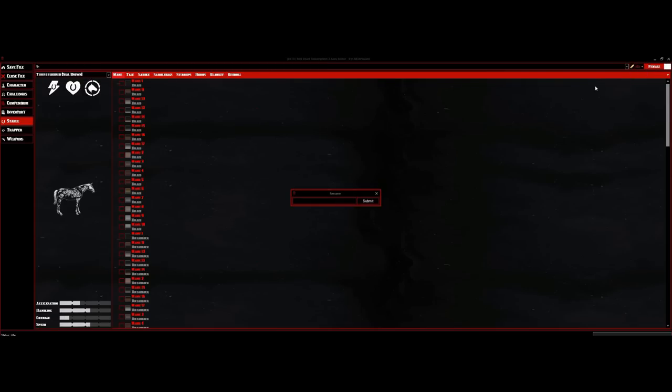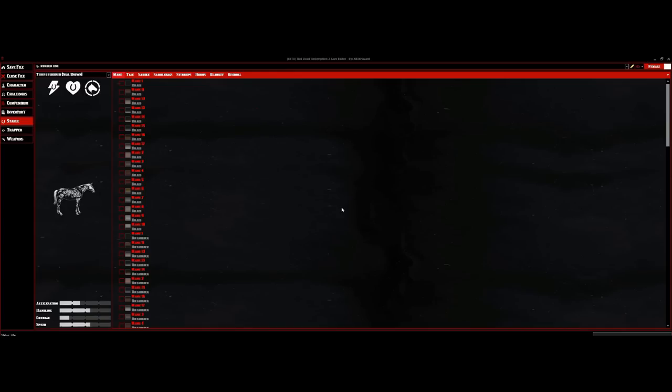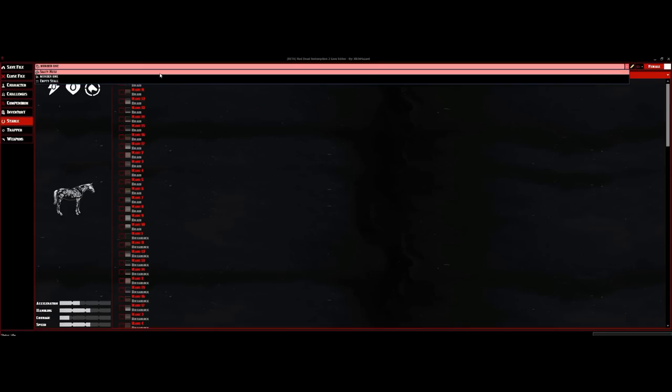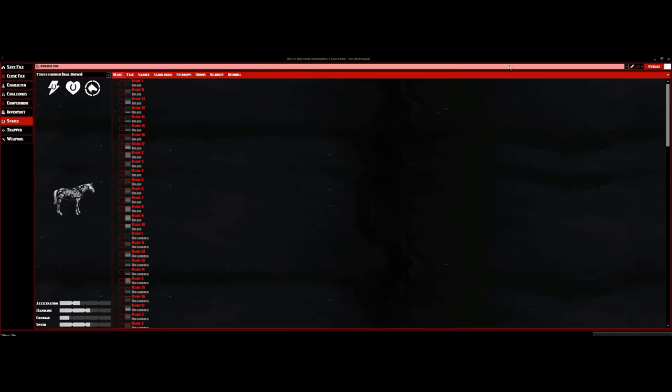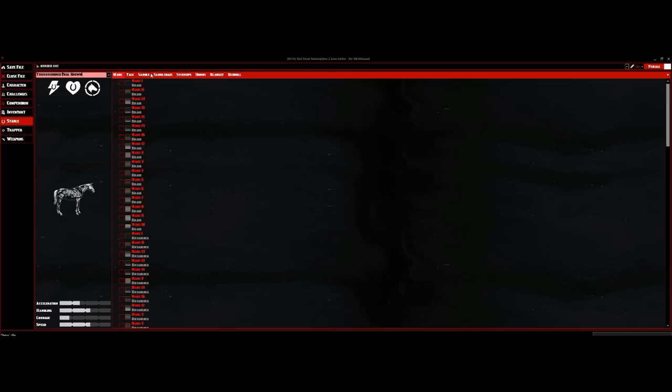Right here in the highlighted section you can adjust your horse's stamina core, health core, and bonding level. Move the cursor over it to see what's highlighted. I'll set the highest horse bonding, highest health core, and highest stamina core. Then let's go to the second horse and give it a name as well — we'll call it Murder One, something the profanity check probably won't catch. So the first horse is Salty Nuts and the second is Murder One.